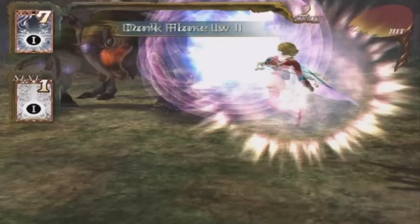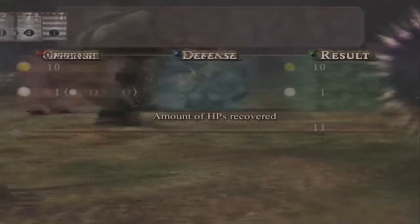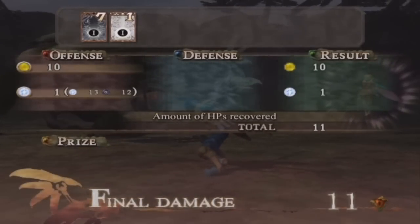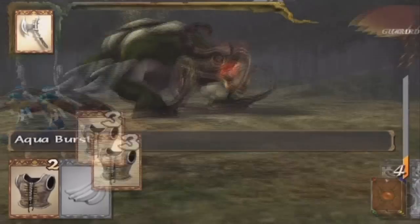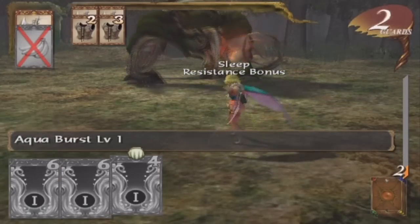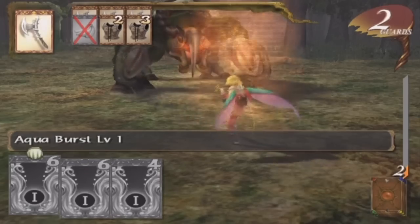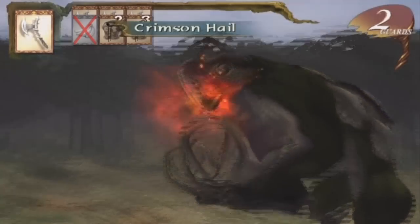I'm gonna show you this now — Dark Flare and Light Flare. In the end I did 11 damage just because of the non-elemental damage, which you will always get. You see — 13 Light and 12 Dark, and in the end I only got one damage out of that. When you don't have more cards you can use, you have to shuffle your deck. Aqua Burst — you are so dead, dragon.